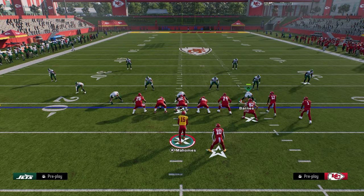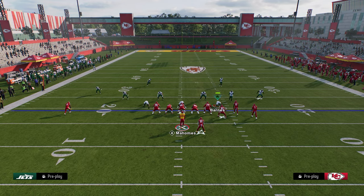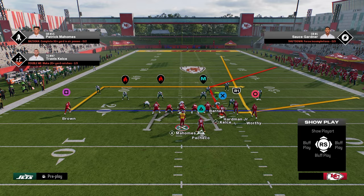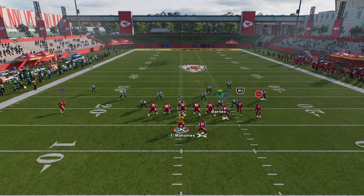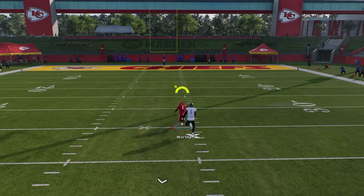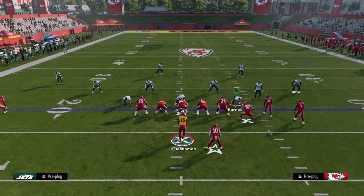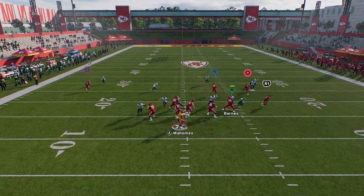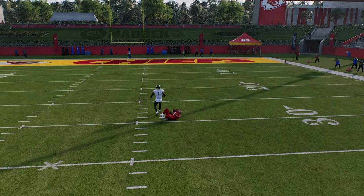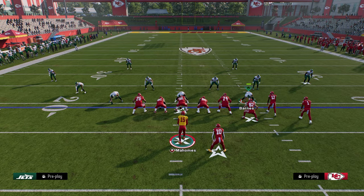The fade route is really good specifically for a cover-zero blitz situation, because in cover-zero they do get a middle third, but that middle third won't defend this deep fade. So you take your shot over the top - with the Chiefs, that's why we have Xavier Worthy there, just the fastest player. A lot of times this is basically a touchdown. If you're getting blitzed, just loft it up and give your player a chance to make a play.